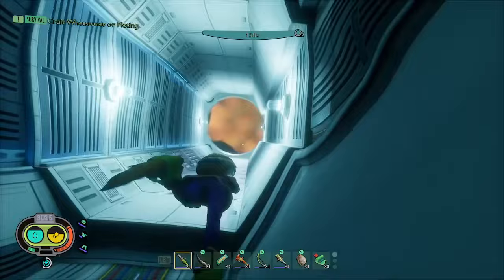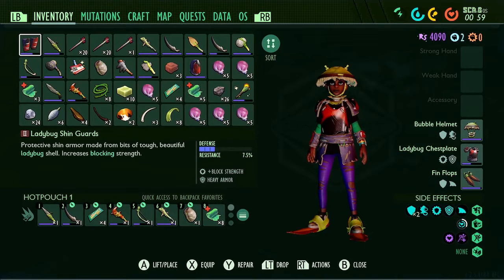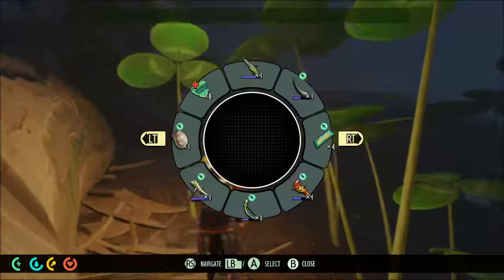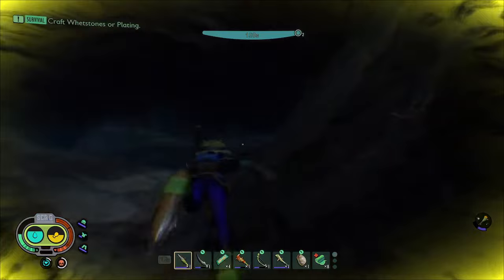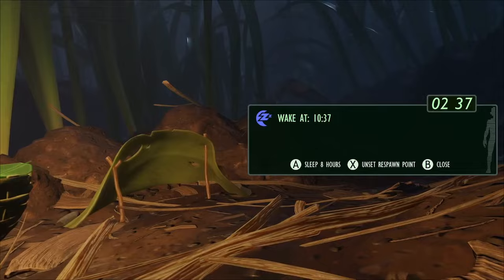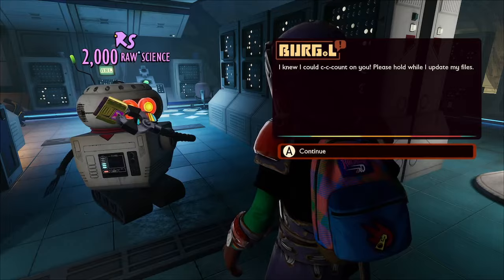Now we're ready to go — let's jump down this hole, swim up the bend, and this takes us out to the pond. So now we're at the oak tree at night — we don't like being at the oak tree at night, so let's try to get home as quickly and as safely as possible. Miraculously I did manage to survive that and get home safely, so let's head to bed. Now we're back at the oak lab in daylight this time — let's give Burgle the superchip.